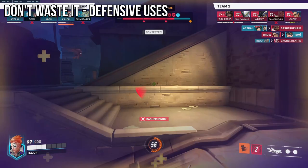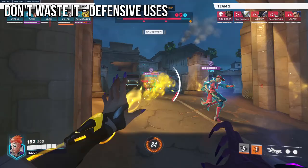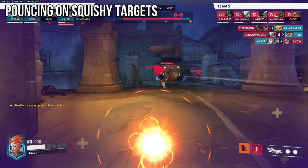Fade most of the time should be used as a defensive failsafe to escape danger when you're feeling the heat. Of course, there will be times to use fade for an aggressive play, but there are times where you just fade for no reason — you fade after tanking a Roadhog hook, an Ash Dynamite, or some random spam damage that you really did not need to take in the first place. Think of fade like a get out of jail free card that you can use aggressively on occasion.